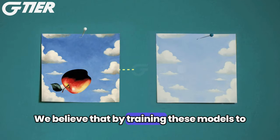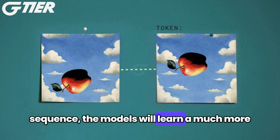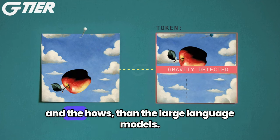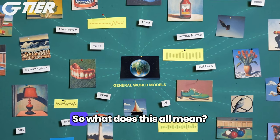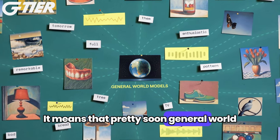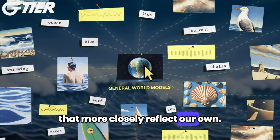It knows how to imagine the future based on its knowledge of the world. By training these models to predict the next frame or token in a sequence, the models will learn a much more detailed understanding of the world, including the whys and the hows, than large language models. This means that pretty soon, general world models will allow us to simulate worlds that more closely reflect our own.